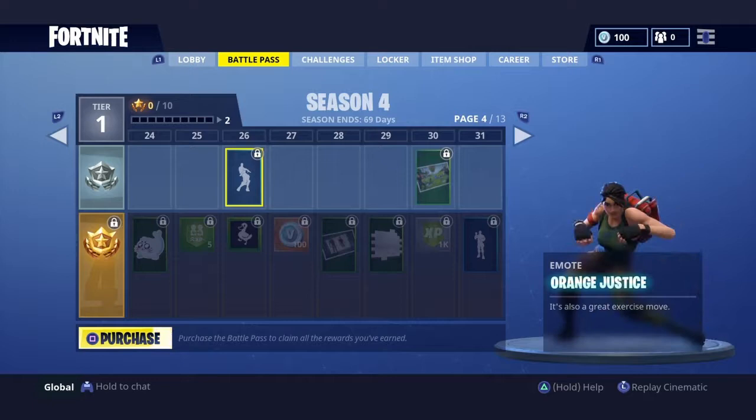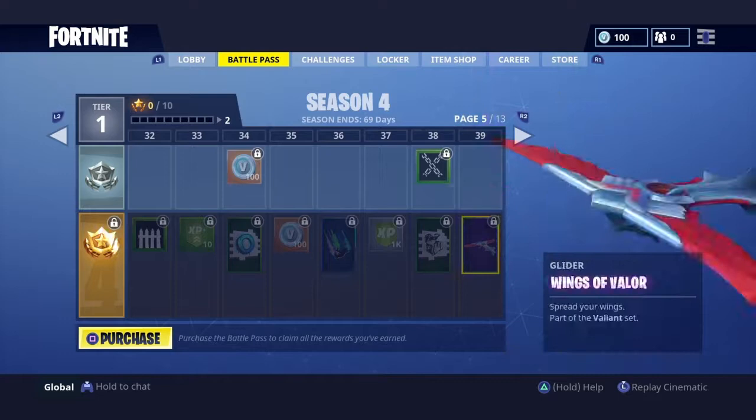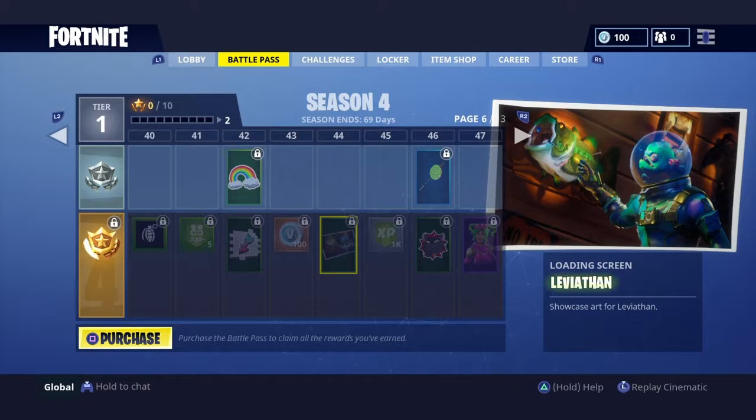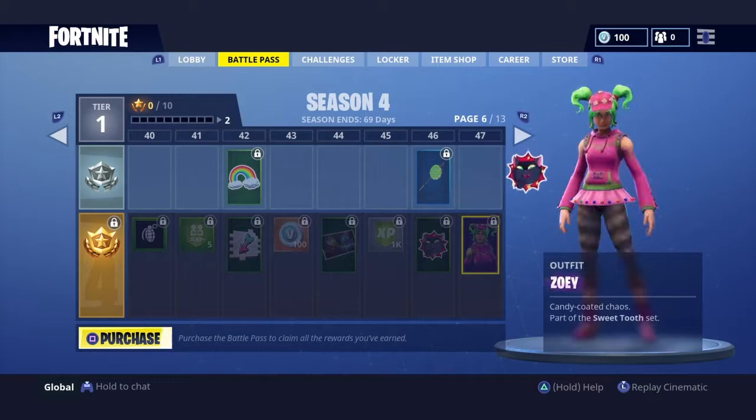And then we got Spray Paint, which is another free fall. Wings of Valor - that's pretty cool right there. Leviathan - we have that loading screen right there. The Lollipopper. Wait, what? Why would this be in there? This isn't an all-candy one; this is supposed to be superheroes. Zoe, Lightning free fall style.